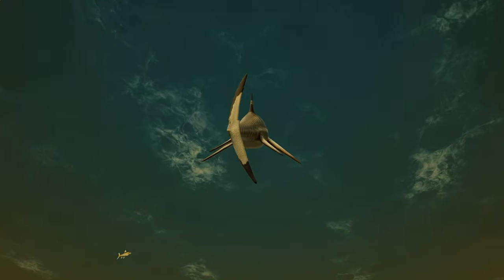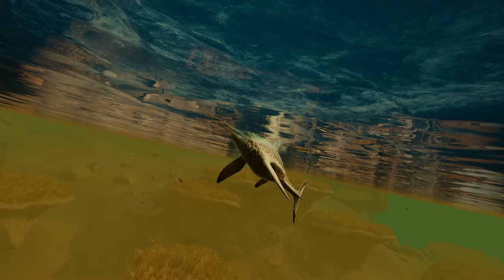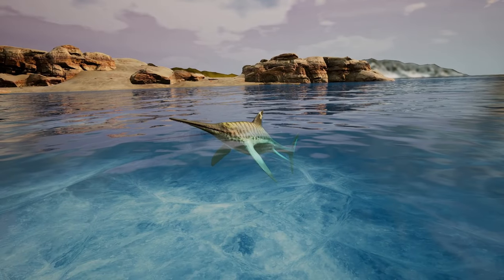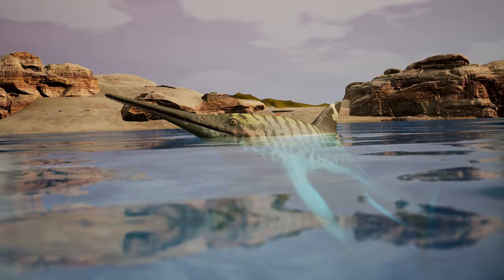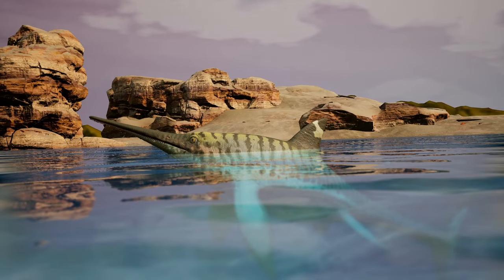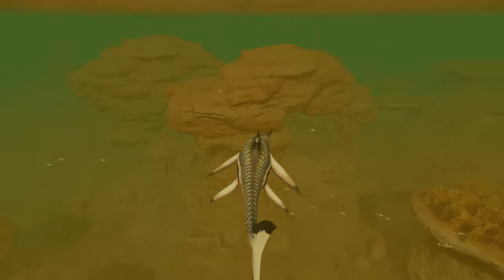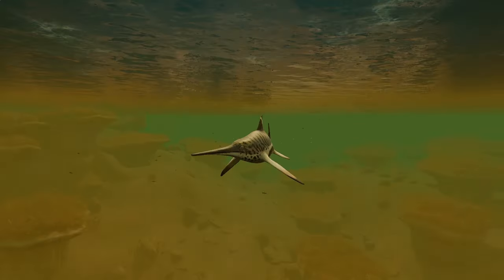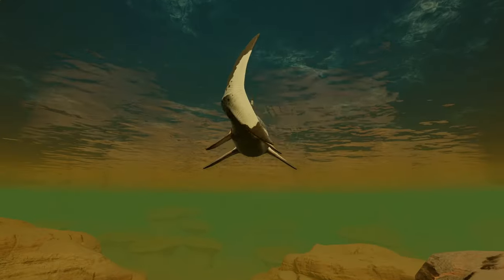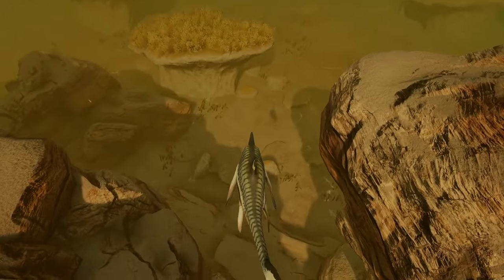I hate crane flies — wait, crane flies don't bite, right? Yeah, they don't. It's kind of crazy how they literally look exactly like a mosquito just bigger. Robber flies are a more apt comparison actually — they look just like mosquitoes. Crane flies look like mosquitoes but what they actually do is eat mosquitoes — well, it's the larvae. The crane fly larvae will eat mosquito larvae, but the adults can't eat anything and die within a few days.